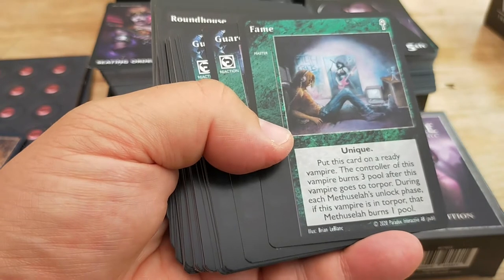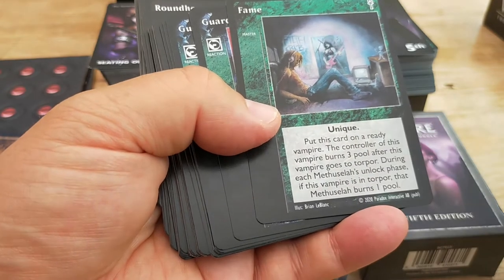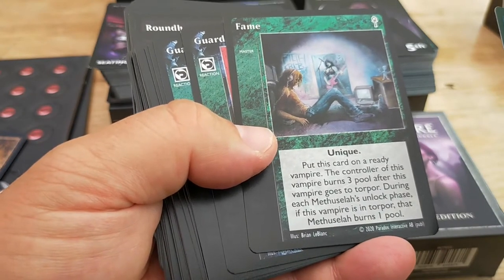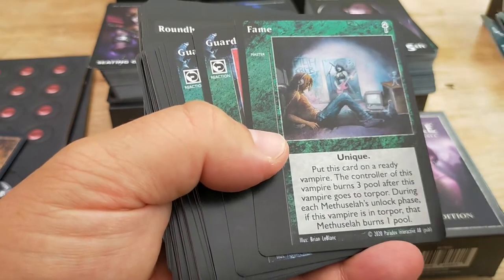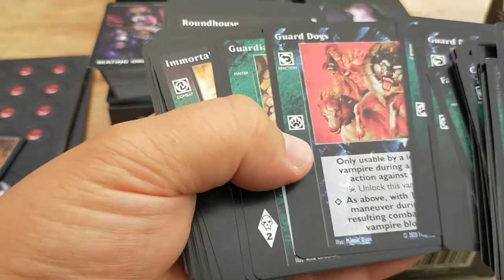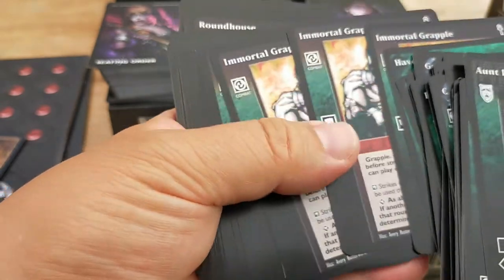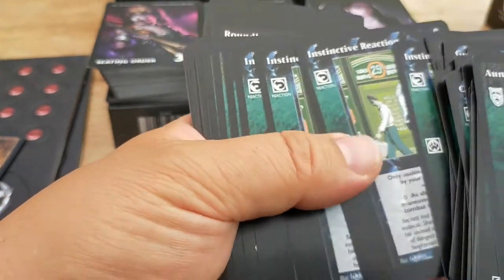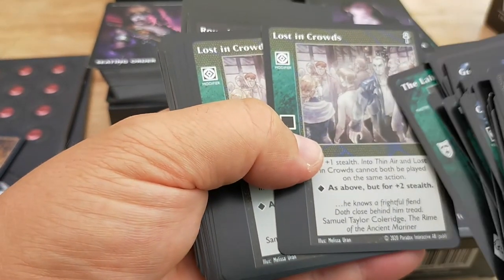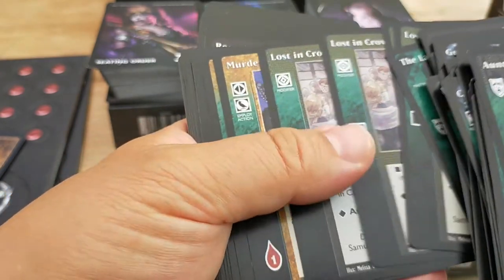Fame — this mucks you up. This is a master card. Put this card on a ready vampire — the controller of this vampire must burn three pool after this vampire goes to torpor. Now if you remove all the blood tokens off a vampire it doesn't die, it goes into a state known as torpor, and that's where you can actually deliver what's known in Vampire as the final death. We've got Guard Dogs — the minions that help you — Guardian Angel, Heaven Uncovered, Immortal Grapple, quite a few of those, Instinctive Reaction, The Labyrinth — classic Nosferatu here. Lost in the Crowds: if you do an attack and it doesn't work, I believe you play Lost in the Crowd and you sort of disappear.